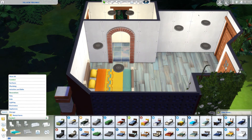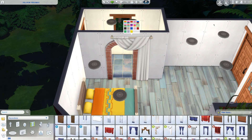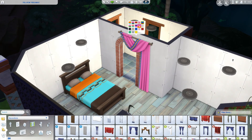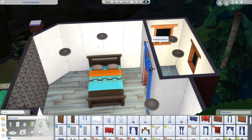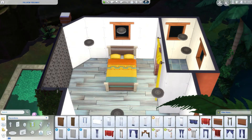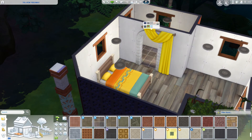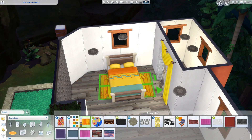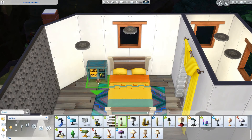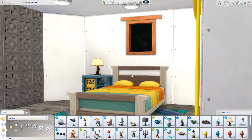Now we're just going to furnish. I take a little bit of time because this is my first time with the pack, so I play around with the different swatches and a few different items. I was sort of going for more of a deep rustic sort of vibe, but I end up going pretty colorful and I'm not sorry about that at all. I did not know we were getting a new fridge and a new stove and I love them. They're kind of retro - almost like a fifties sort of vibe and they're really cute.